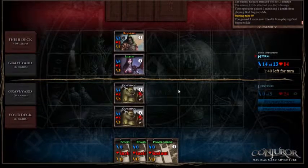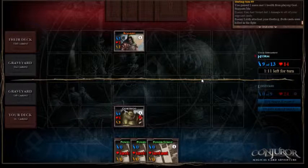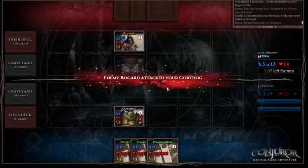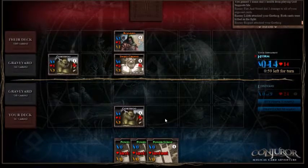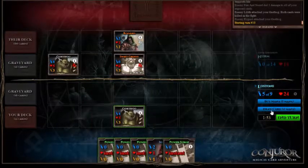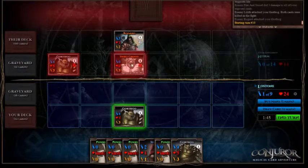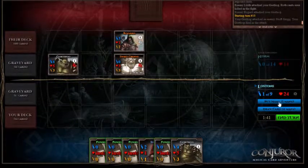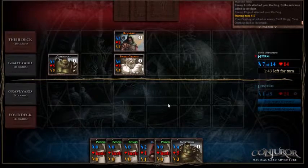We haven't managed to draw any of our Rogards yet, and they would have been useful earlier. But again this is a Rat Hunter deck as opposed to just a normal deck. They'll play probably the Gorthog they just stole and play a Swift Girl instead. So we finally get into Durham and our hand is just flooded with Power Surges. The only thing we can do now is hope for a Fire and Sword to kill off that Swift Girl and severely damage that Gorthog.